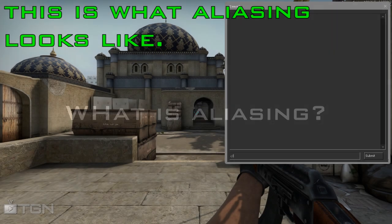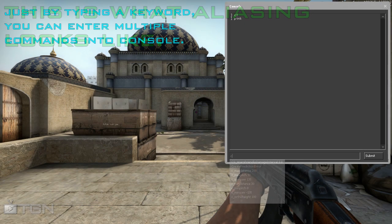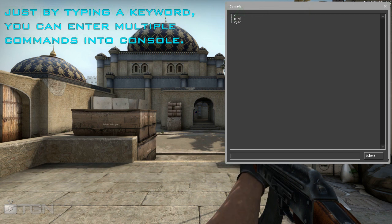Hey guys, this is Evo, and today I'm going to be showing you how you can alias in CSGO. Aliasing is pretty much when you type a keyword into console, and that keyword is the trigger to enter in multiple commands, or just a single command of your choosing. Right here is a clear example of aliasing, but it can be done with anything and not just view models or crosshairs.